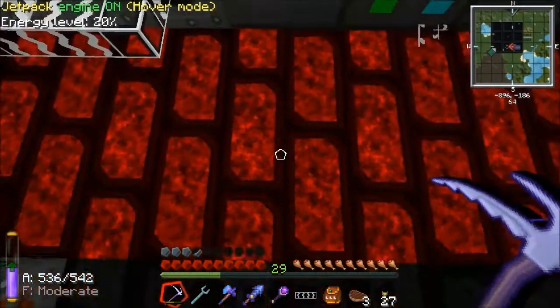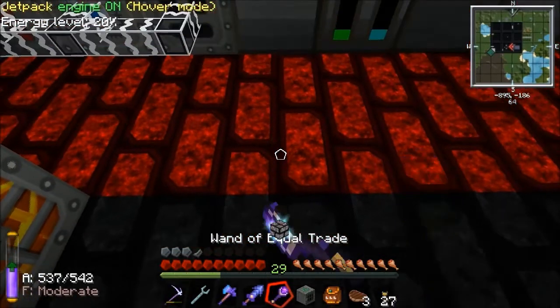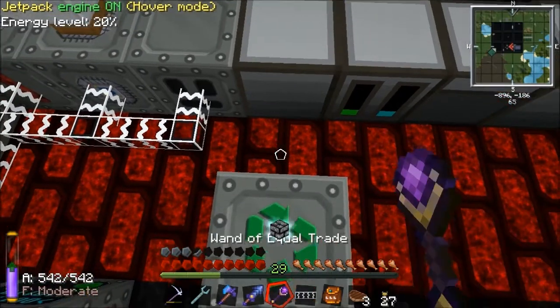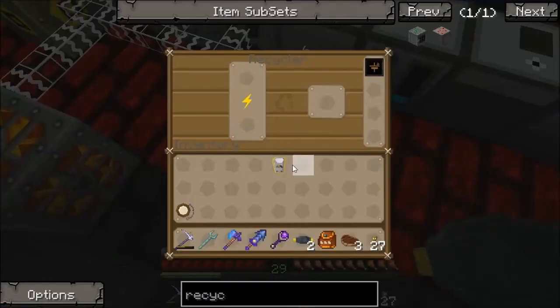What I'm going to do is cut that wire, put it there, put the transformer upgrade into it, and then we can put that cable back — and nothing explodes. So that all went to plan. We've got power.